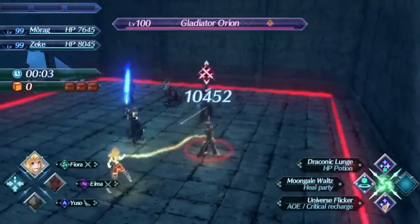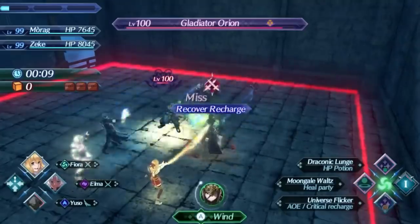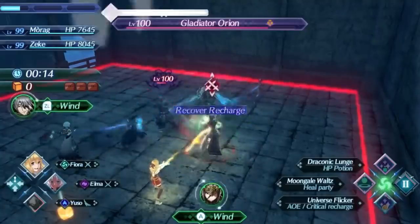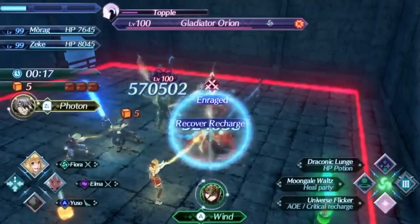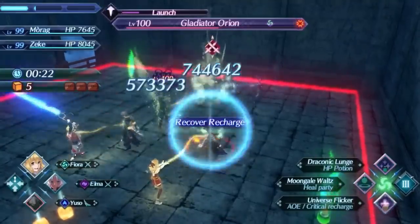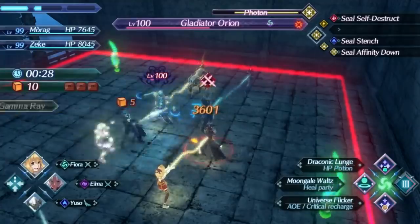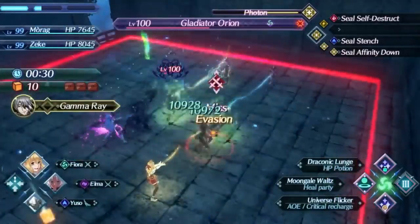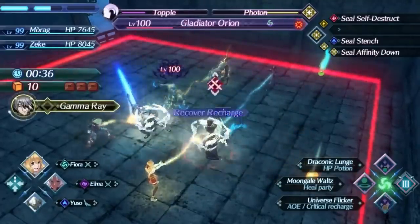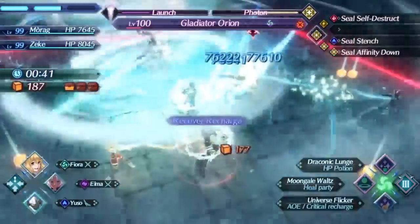Fiora is actually a healer blade because she keeps the party healthy by killing the enemy before they can do anything. Now I'm going to keep showing off Universe Flicker in a different setup — the AOE is really visible in this next battle. Universe Flicker is a really broken art: the area of effect is amazing, the damage it can deal is amazing. This is a Bring Gear of Chaos challenge — actually the current record strategy for it. You can just see the massive amount of damage Fiora pumps out with Universe Flicker — the AOE, the critical recharge, it's such a fast art with such a huge damage ratio. I'm able to hit damage cap hits with it.